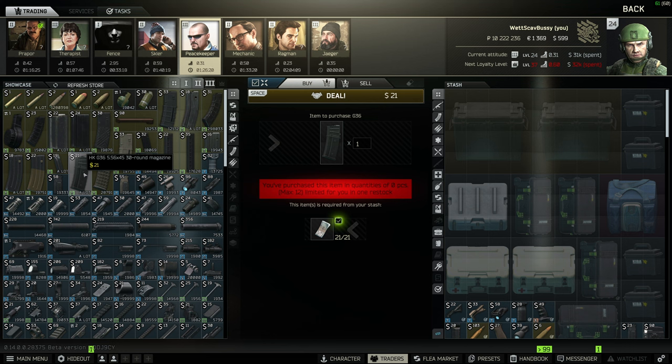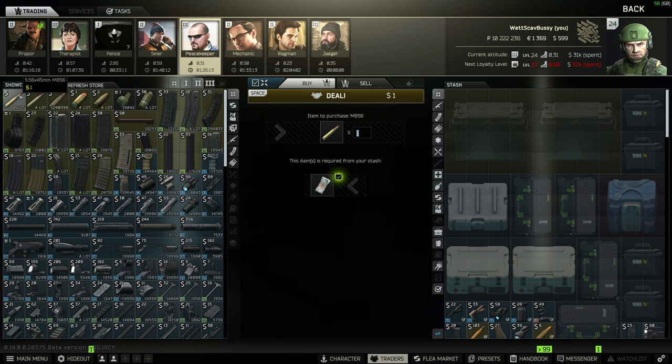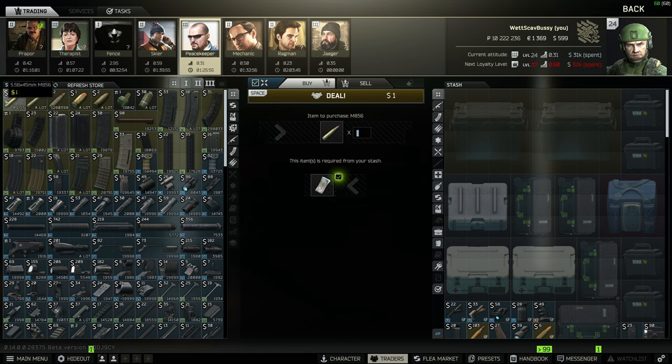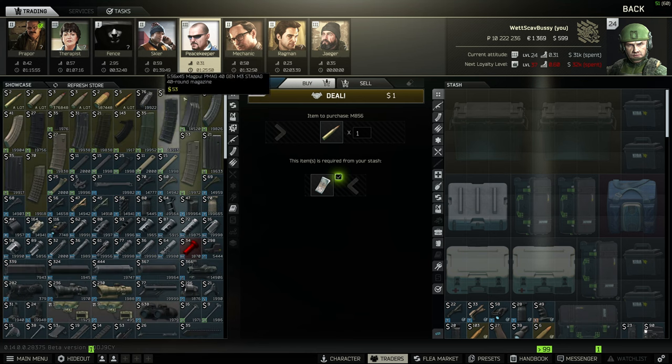For ammo, you'll have a decent number of options at this level. You should be able to get M856, which is the worst option but available if that's all you have. You can also get FMJ, which is better than M856, though it may be quest-locked and has a cap of 300 rounds. If you can buy FMJ, buy FMJ; if not, buy M856. If you have Peacekeeper rank 3, you can just buy M855, which is better than both and available in infinite quantity — that's the best ammo you'll easily get access to.